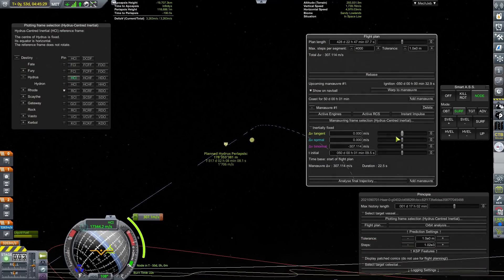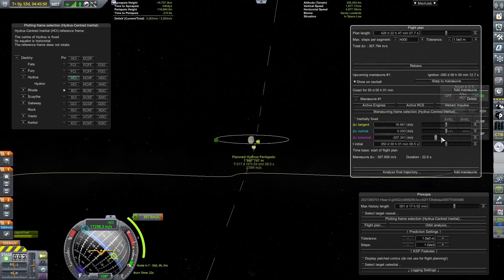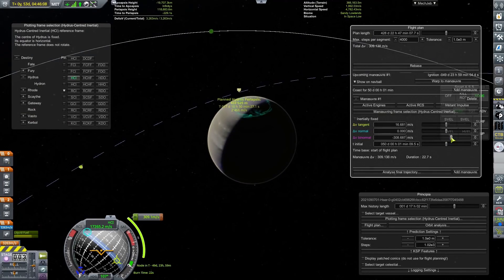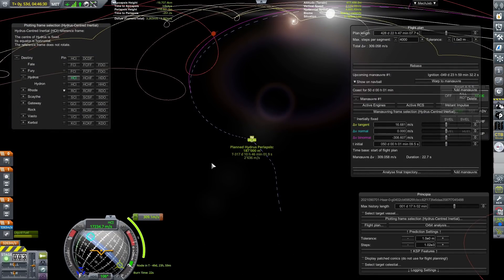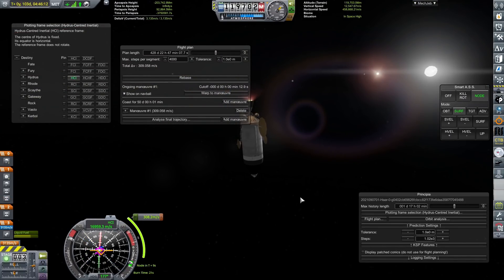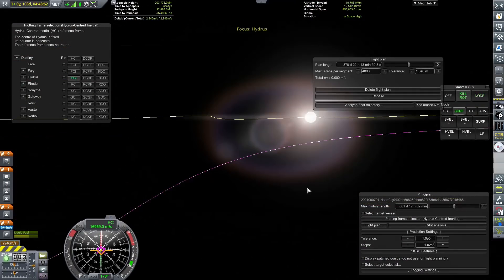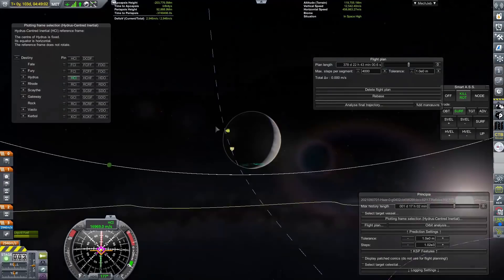The planets' apoapses and periapses relative to the system center change constantly depending on where the two stars are, making transfer windows honestly a nightmare. I don't have any of the usual mods to work them out, and accounting for this makes it very difficult to get decent interplanetary transfers. Later in the series when I unlock really nice engines I'll be using more brachistochrone trajectories - burning straight out, getting halfway, then burning to slow down - which should make plotting maneuvers with Principia a lot easier.